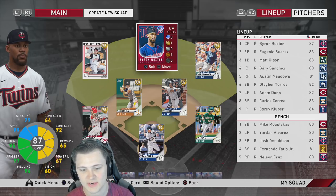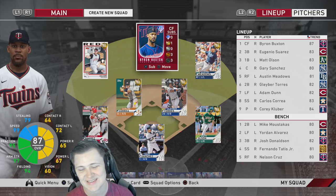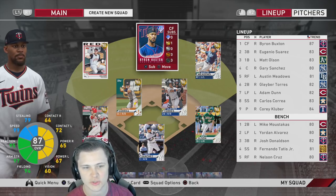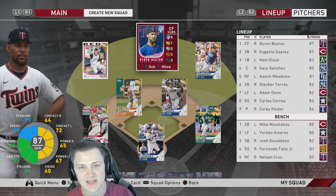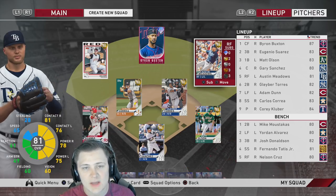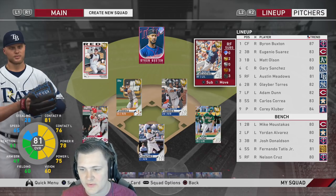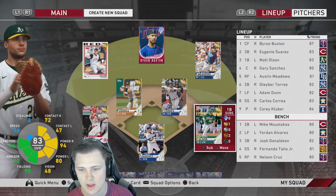The reason I went for Byron Buxton for this video as our number one team affinity to get is there really isn't a budget beast center fielder. Look at his stats — he's got 99 speed, great fielding, so you got a guy who can make up for the lack of defense we currently have in right and left. Those hitting stats you can throw out the window, because he plays well above his stats. His swing generates a crazy amount of exit velocity and you seem to be on time a lot more. Let me know which budget beast team affinities you think we need to go get.